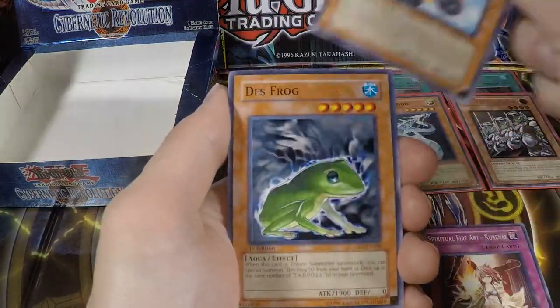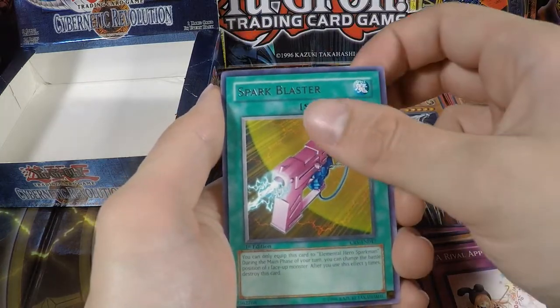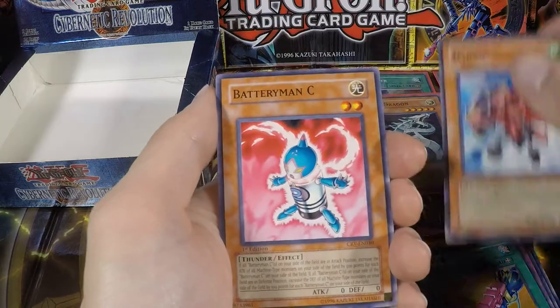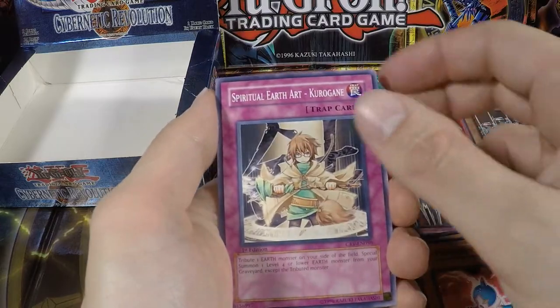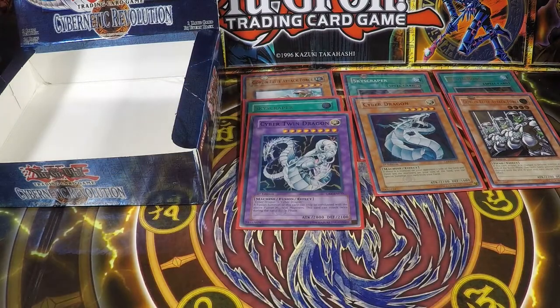Another Kurunai, Steamroid, Death Frog, Arrival Appears, another Shock Blaster, Jetroid, Batteryman C, Kurogani, and Cybernetic Cyclopeen. Yeah, so that's it for the box.